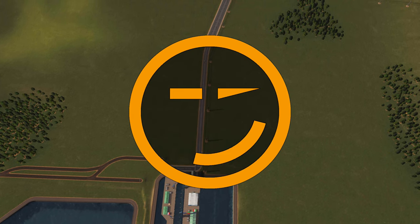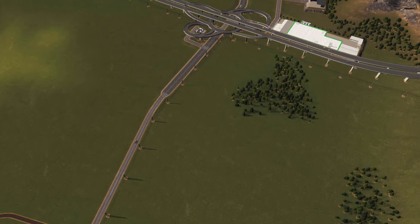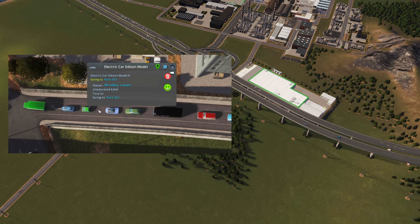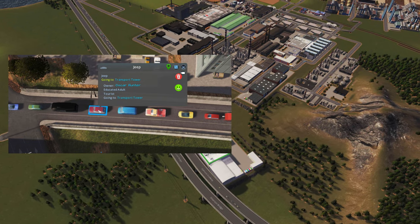Hello peeps, Drogateer, welcome back to the ninth episode of My City Skylines. Let's play in the wonderful city of Drakken. As you can see on that crowded highway, we have a real disaster going on. It's the tourist apocalypse hitting our city hard by flooding our city with tourists.